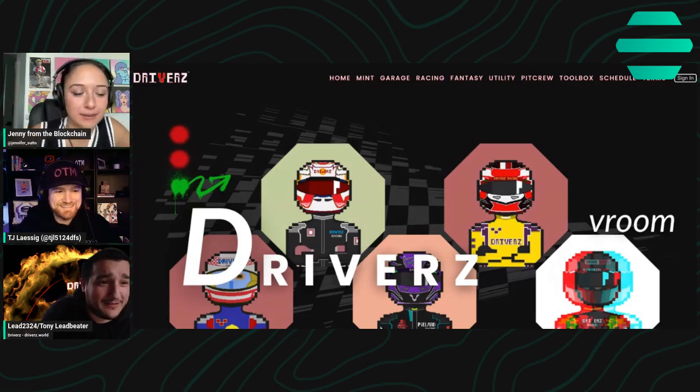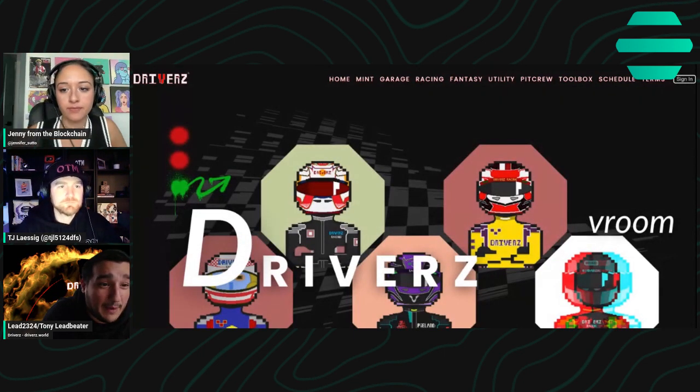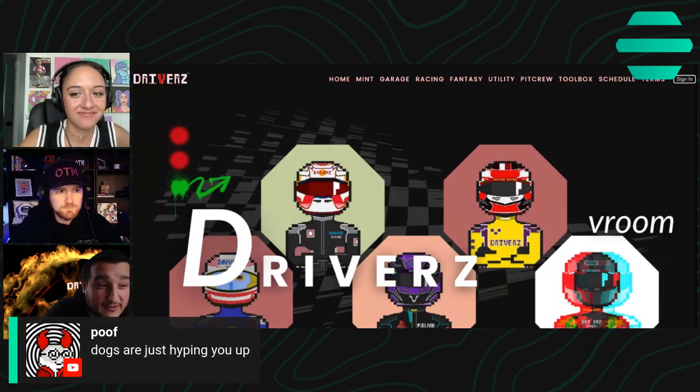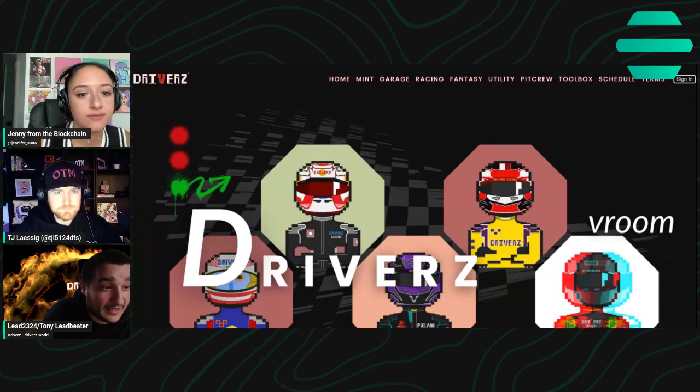Drivers.world is the place to learn about everything. The Genesis are those drivers that you see on the screen there with the helmets hanging out. And then our Car Club collection is a set of 3D tires and auto collectibles that are within the collection itself.